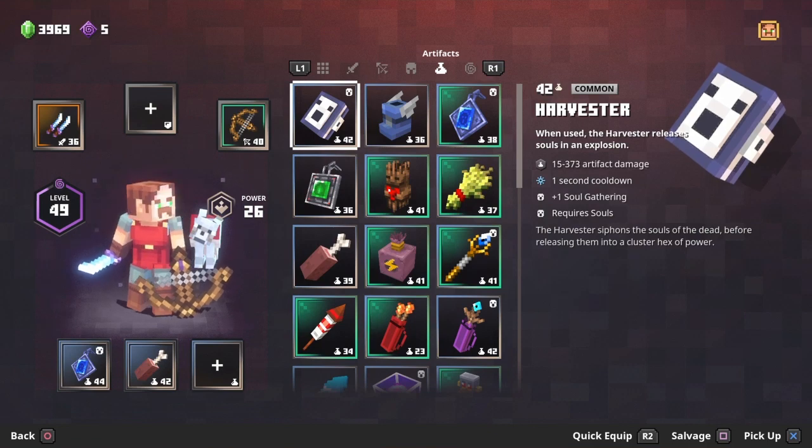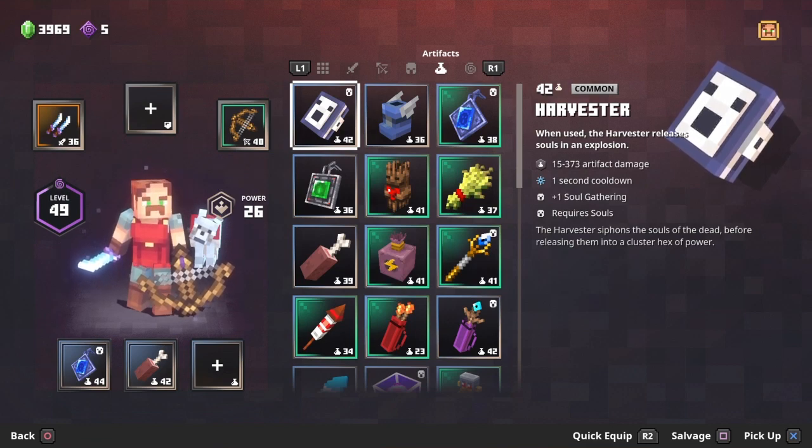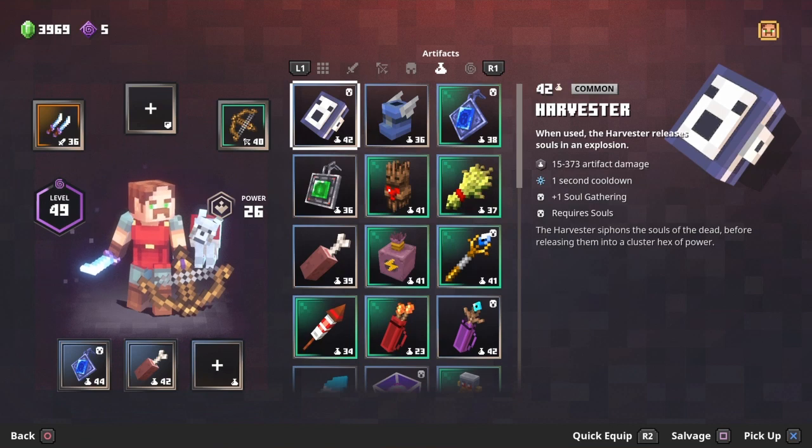The next and last category is artifacts. I don't have the death cap mushroom unfortunately — but I looked into it and it greatly increases your attack speed and movement speed, so it would be at my number one slot. I tried grinding out a few missions but didn't get it as I was crunched on time.